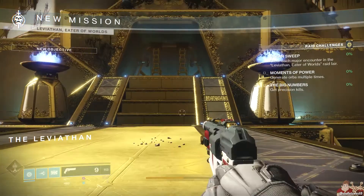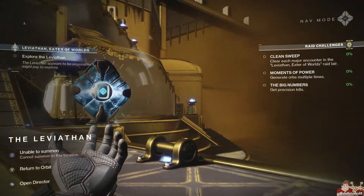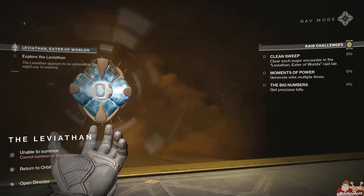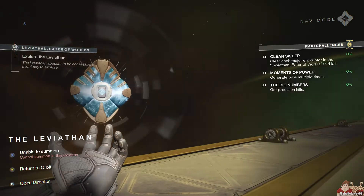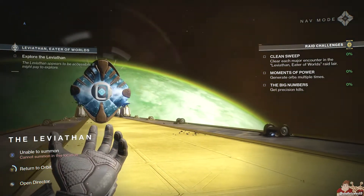Then we move on to the Baby Raid, Leviathan Eater of Worlds. The Raid challenges are: Clean Sweep — clear each major encounter in the Leviathan Eater of Worlds Raid Lair. Moments of Power — generate orbs multiple times. The Big Numbers — get Precision Kills.